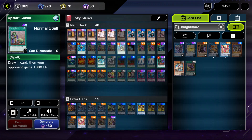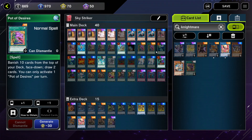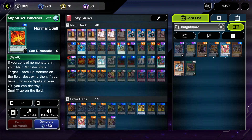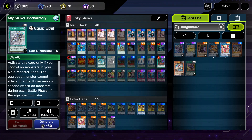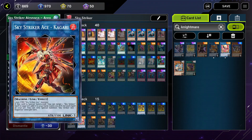Being able to control the board with Sky Strikers Afterburners and being able to constantly generate resources and out-control and out-grind your opponent, while you are required to link summon a couple of times a turn just to relink your Sky Strikers mecha costumes to generate additional effects and give you an advantage in the duel. Monsters such as Kagari, which allows you to target one Sky Strikers spell card in your graveyard and add it to your hand.